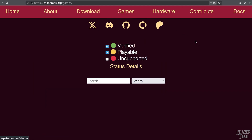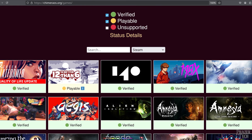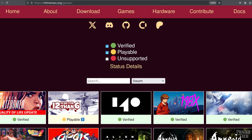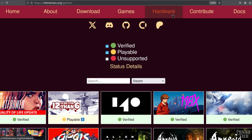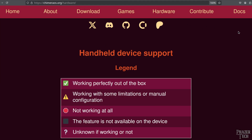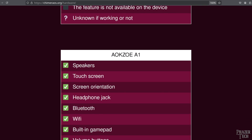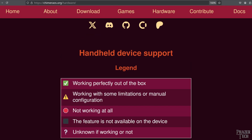The games section provides a list of games which have been verified to be working, but keep in mind that this isn't a complete list, and even if your game isn't listed here, there's a good chance it'll still work perfectly fine. You can also check ProtonDB for more details on compatibility with certain games. The hardware section provides a list of all the handheld devices that are supported, including the Steam Deck, and you can see which features are currently supported or not for that particular handheld.